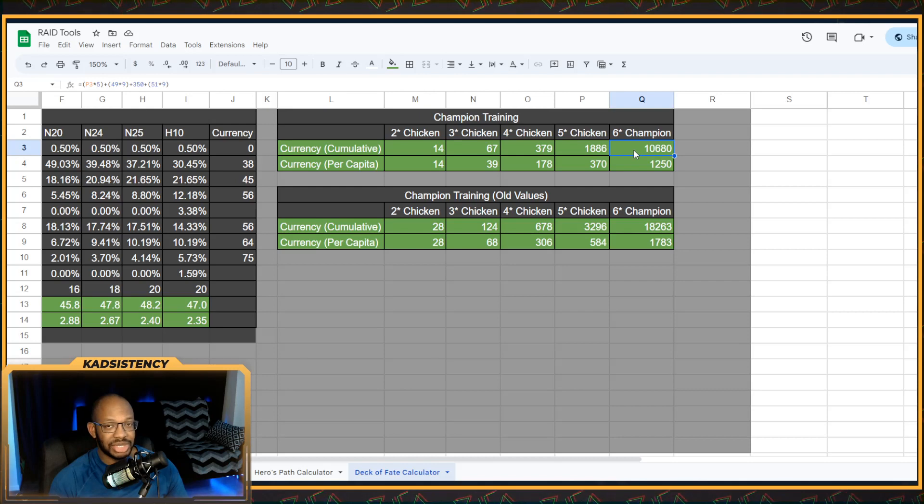The same 6-star Champion from scratch would only be worth about 10,000 — a little bit higher than 10,000 points. For clarity, the cumulative row accounts for feeding the respective lower-level Chickens into the higher-level Chickens and calculating points based off that. Or if you just care about the per-capita value, meaning each Chicken by itself, that's how many points you'd get.